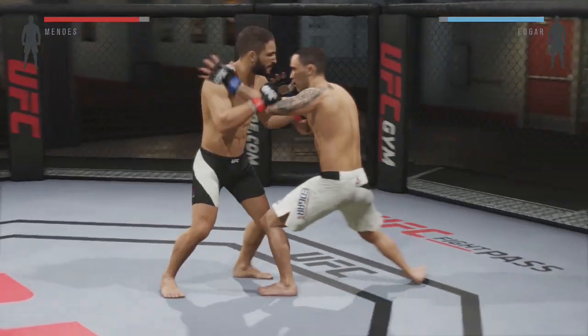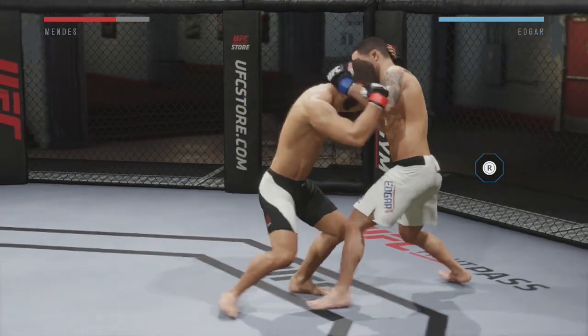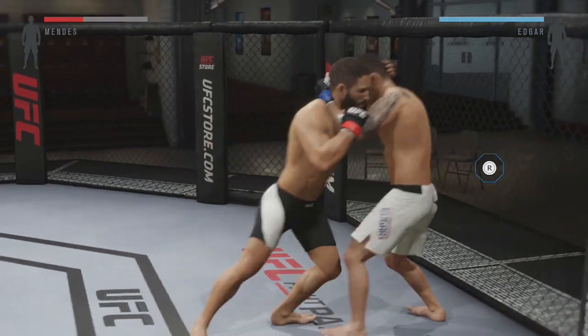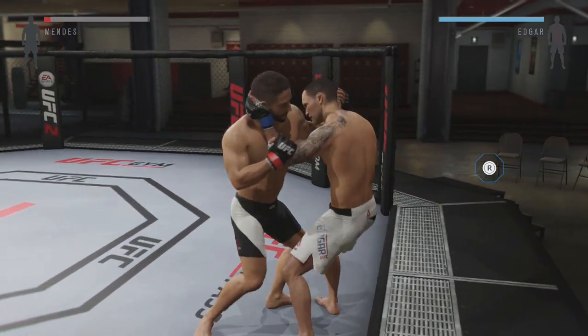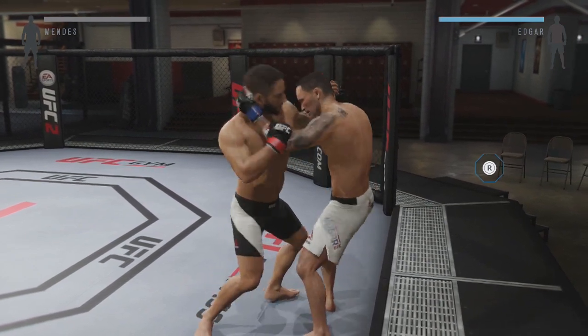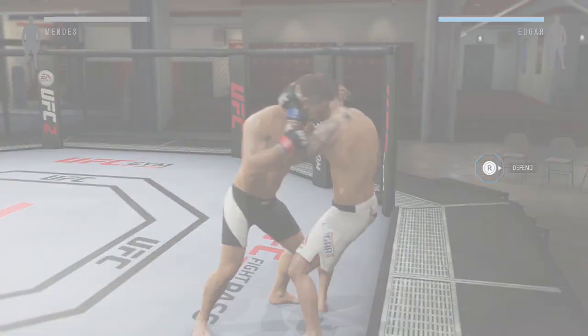Hey guys and welcome to another UFC 2 tips and tricks video. In this video I'll be going over how to block the clinch, how to defend strikes in the clinch, how to defend takedowns, how to block transitions, and how to escape as well. This video is going to have a fair bit of focus on the Muay Thai clinch since that's used quite a lot online, but it'll cover all aspects of the clinch.